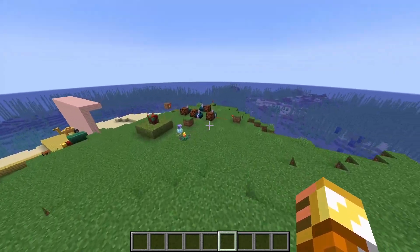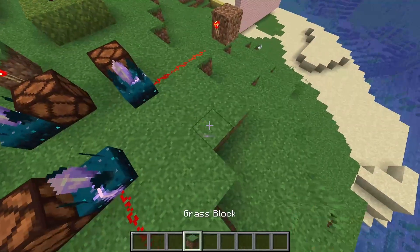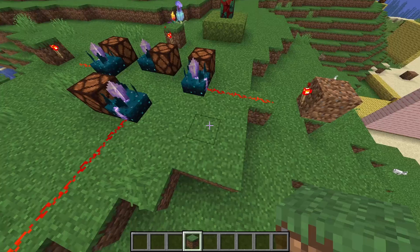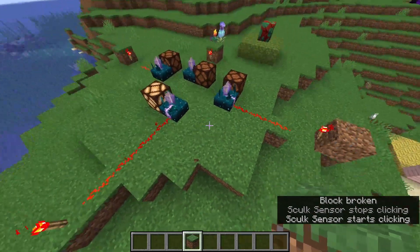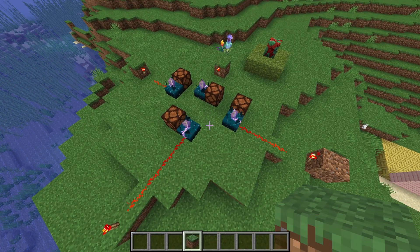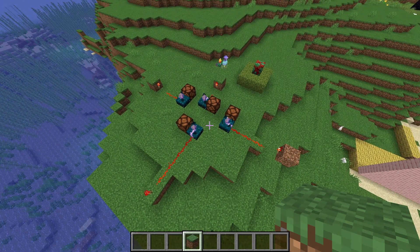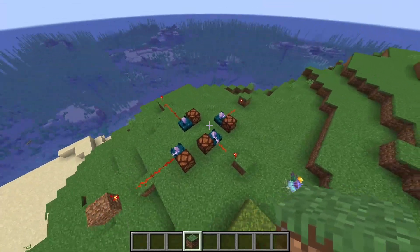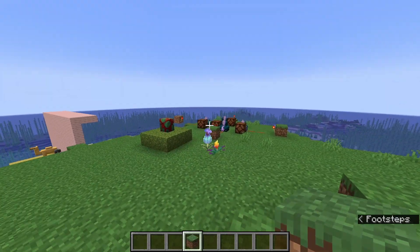There are a lot of features here that I think will change aspects of the game, especially for the redstone community. You now have things that can detect only when you place a block versus only when you break one — this can be used for games, secret entrances, and more. The possibilities are near endless.